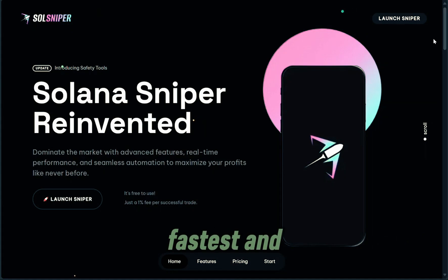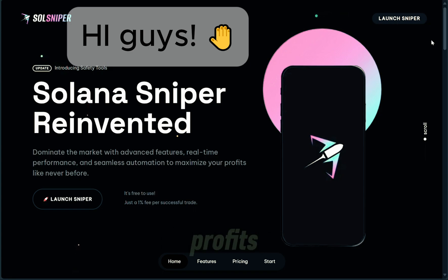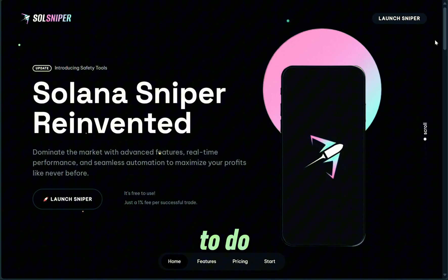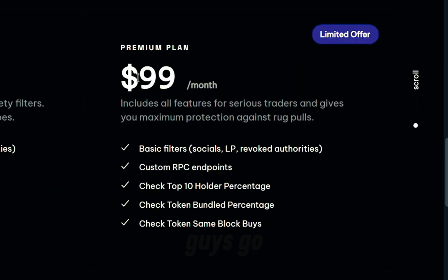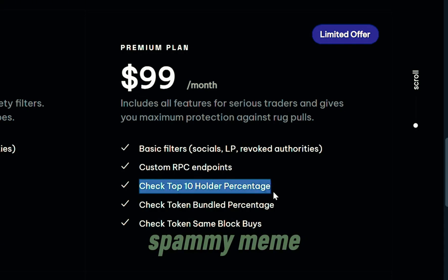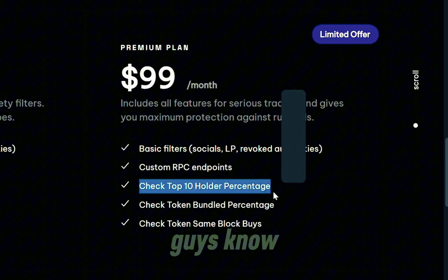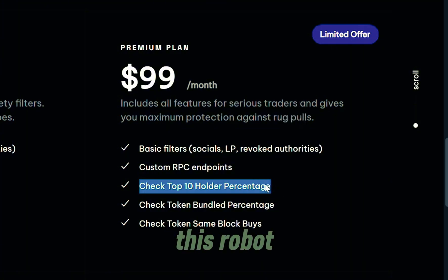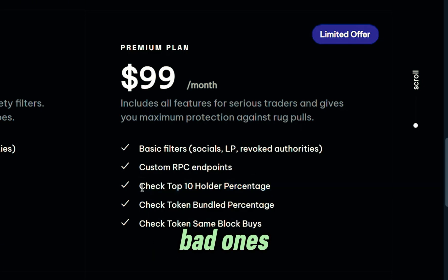If you're looking for the fastest and best way to snipe meme coins for profits as they are launching, this is the tool to do so. However, I highly recommend that you go with the premium plan, mainly because with the premium plan we can filter out a lot of those spammy meme coins. Most meme coins are garbage, and this bot with the premium plan is going to filter out all the bad ones and only look for the good ones.